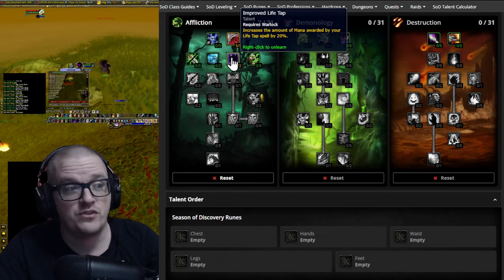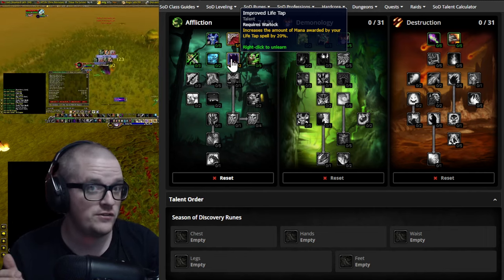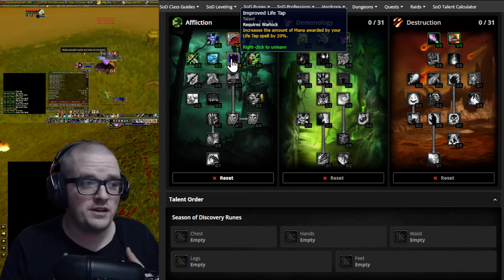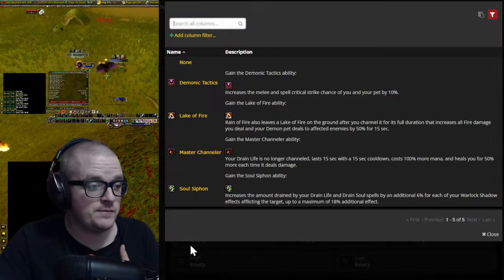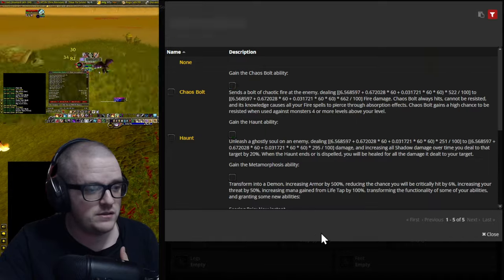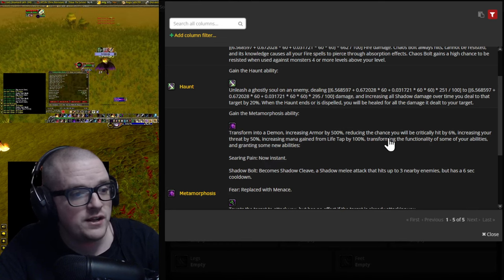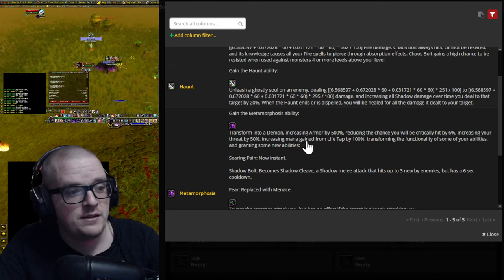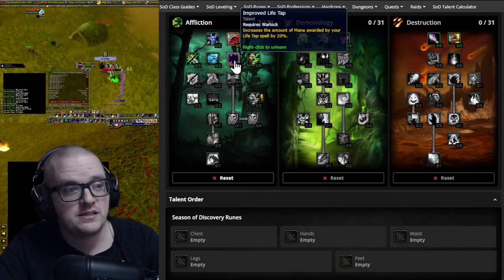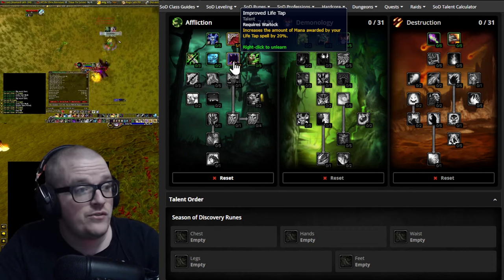After that we go to Improved Life Tap, obviously because in this build the dots cost a lot of mana. While using Life Tap in Metamorphosis form — let me show you real quick — the Metamorphosis glove rune says it increases mana gained from Life Tap by 100%, and with Improved Life Tap it's 20% more on top of that. So that's an obvious take.